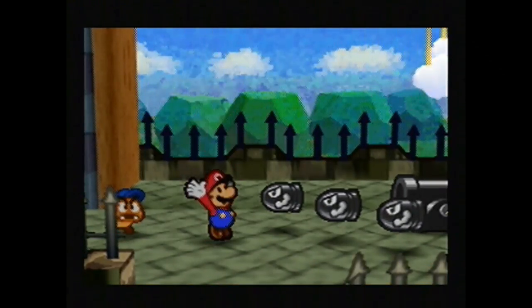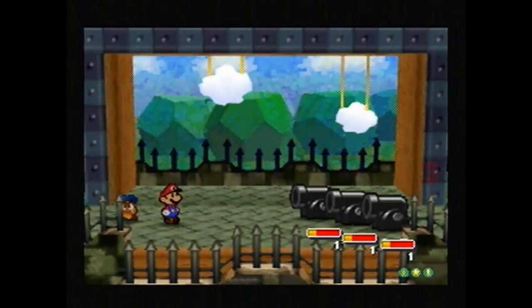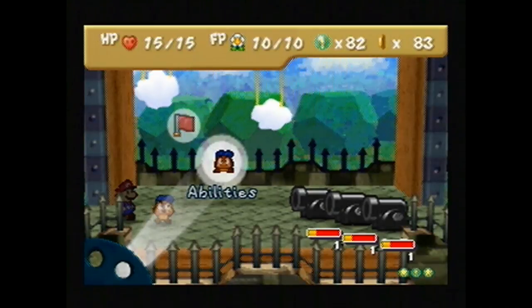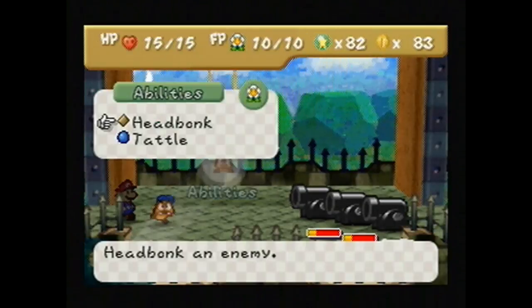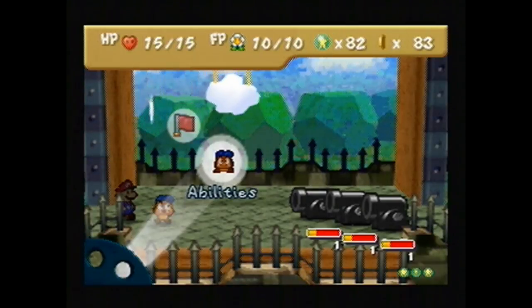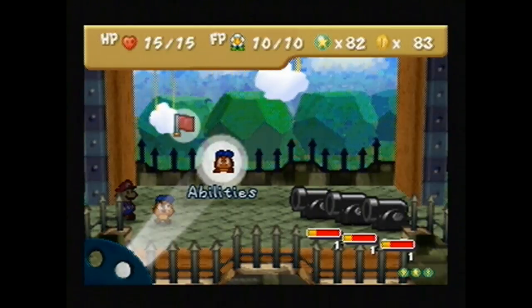So this'll do 2 damage. Ooh, I got a refund! Ha ha! I like that badge. That's a cool badge. Awesome. That's actually really helpful. So since they have 1 defense, if I attack with Goombario I don't think that'll do anything. I need to use FP moves or something to do more damage on them.